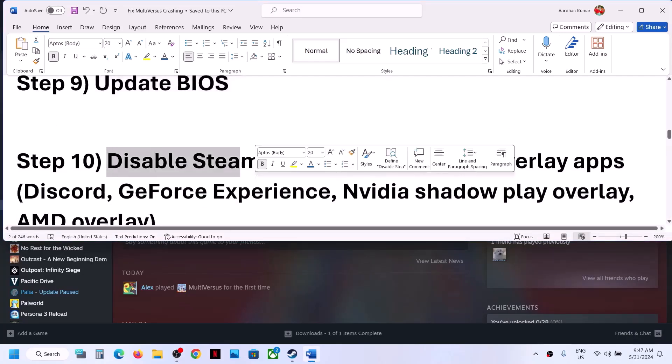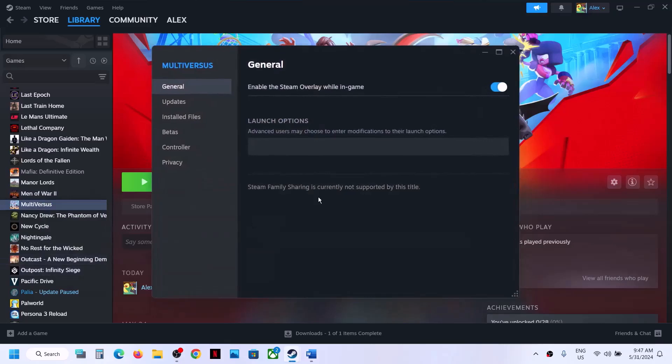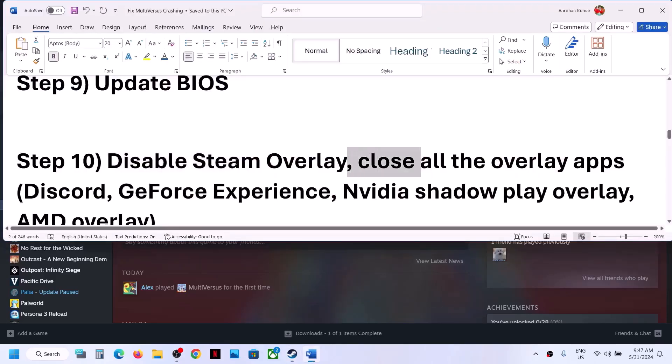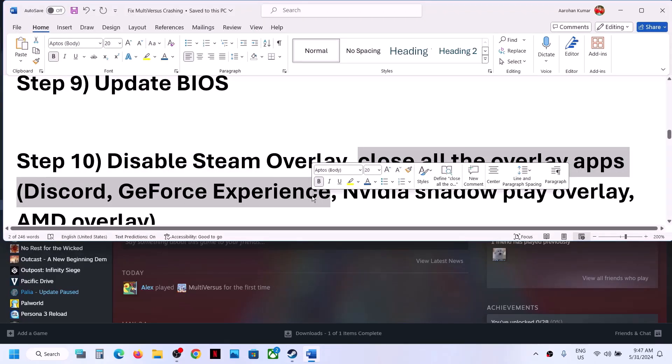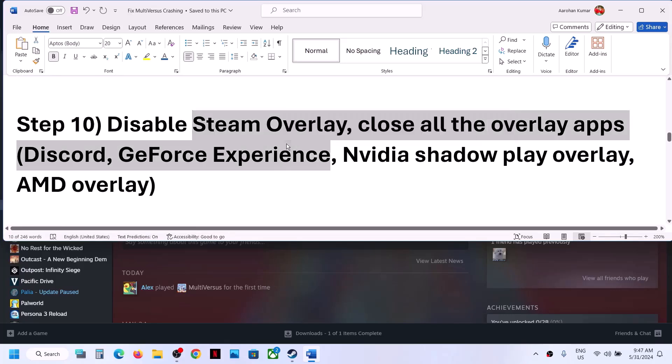The next step is to disable Steam Overlay. Right-click the game, select Properties, and turn off the option that says Enable the Steam Overlay While In-Game. Also, if you have any other overlay applications like Discord or GeForce Experience running, close them and then launch the game.